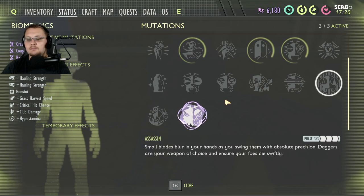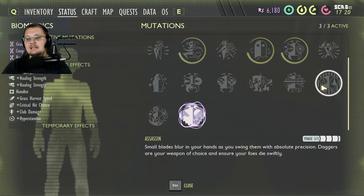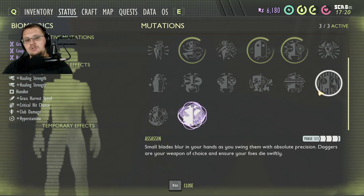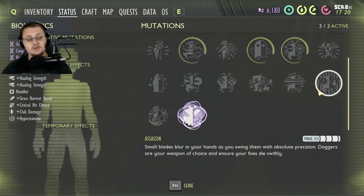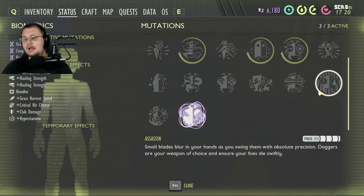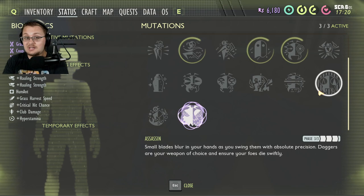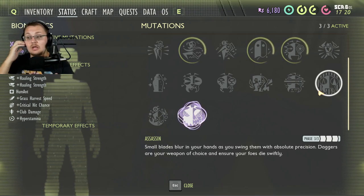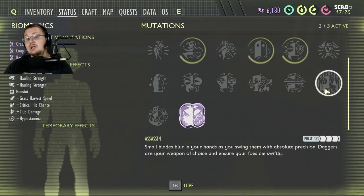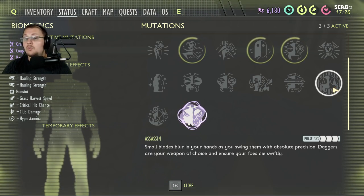The next one we have is Assassin. Small blades blur in your hands as you swing them with absolute precision — daggers are your weapon of choice and ensure your foes die swiftly. This is all about using daggers: the spider fang dagger, larva blade, pebblet dagger, bone dagger, and all other daggers. By using them to kill enemies you increase the perk level, doing even more damage. If you're using a spider fang dagger, this is really helpful because not only are you getting that poison effect, but you're also doing more damage. Combine this with Cardio Fan and your stamina will be so high, you'll become a whirlwind of death moving through the backyard.